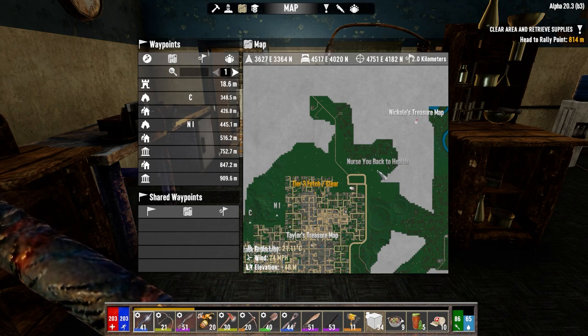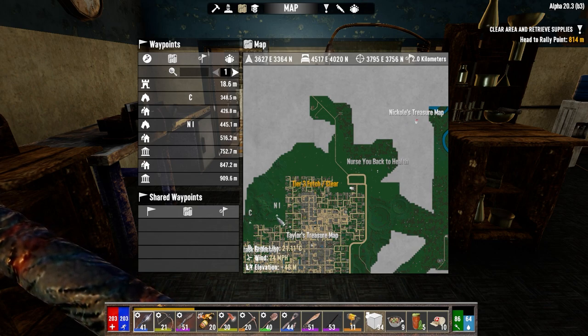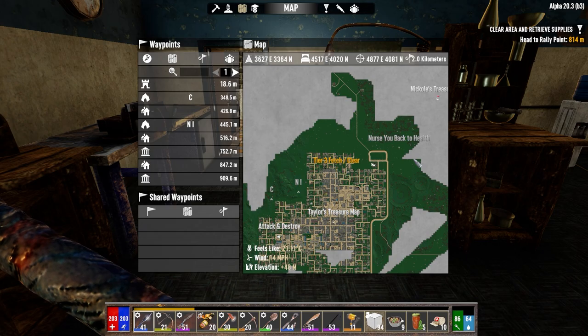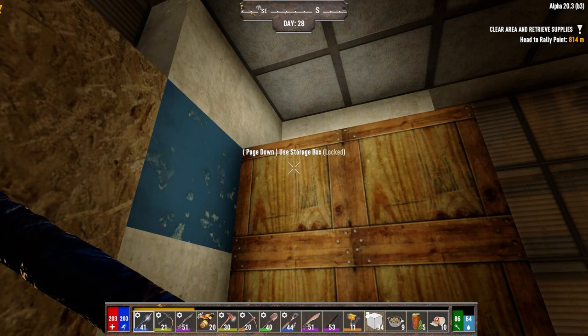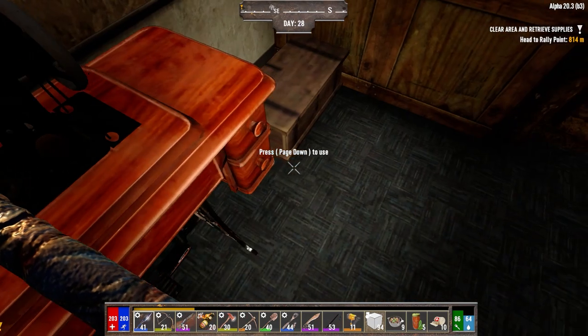I want to go out and do this treasure map, and I want to do the nursery back-to-health challenge on the way there. I think we're going to start by doing this one because I'm hoping a wandering horde comes earlier today. I don't want to be in a mine when a wandering horde shows up. I've been trying to consider what we're going to do ammunition-wise moving forward. This next horde is pretty much going to dictate how well we'll be able to do.